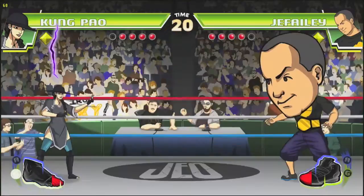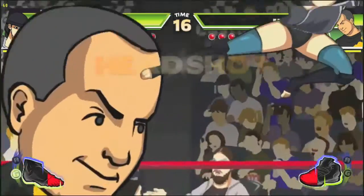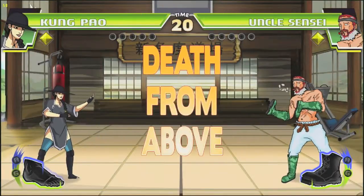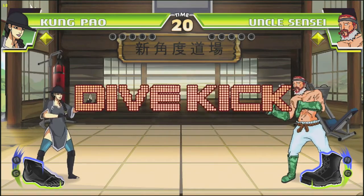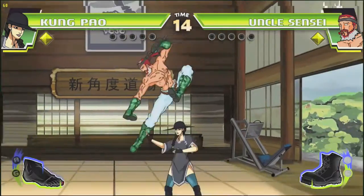Every character you encounter has a quirk or a gimmick. Jafaeli's head blows up like a balloon with every round he wins, making it easier and easier to land a headshot on him. Uncle Sensei wears boots on his hands and can fight upside down, making it harder to land a headshot from a standing position. There are many other quirks and fun things to discover, but I don't want to ruin that fun for you guys.